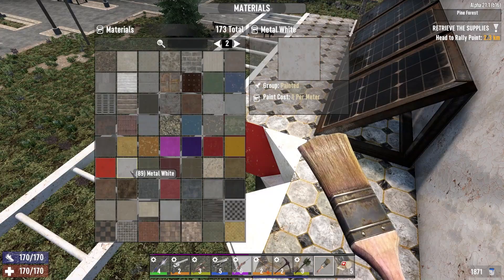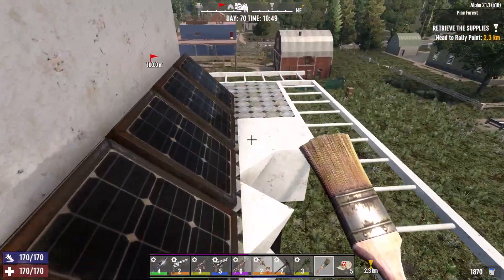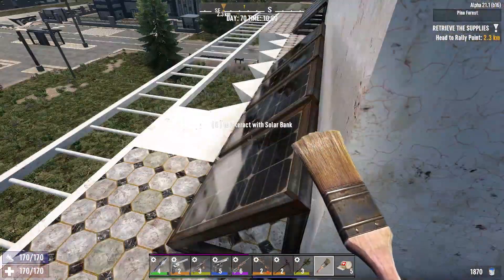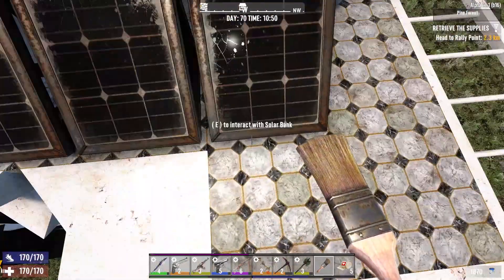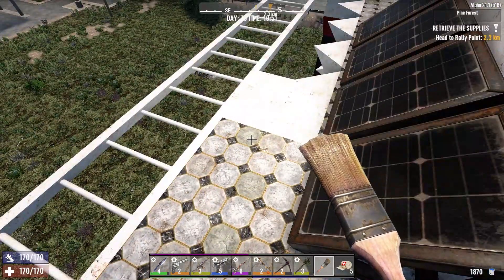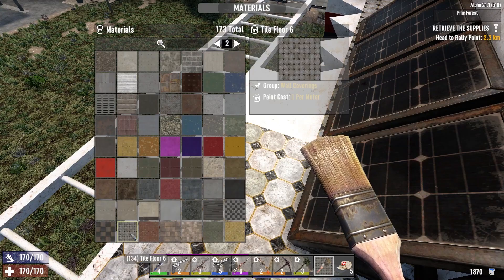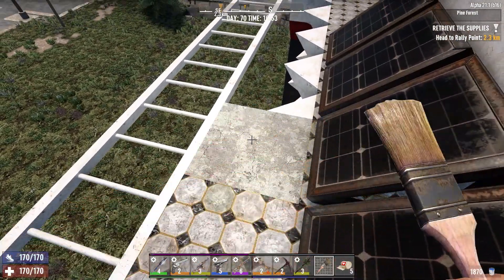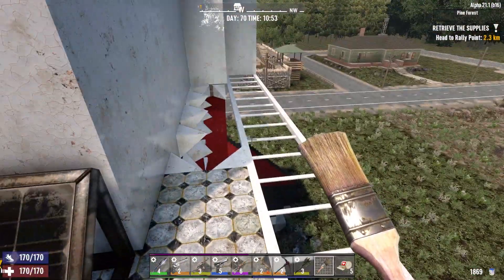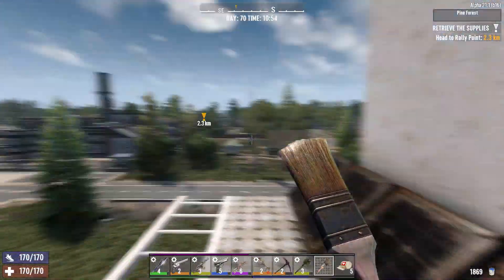I need to change it to white — just the front. I don't know about this floor, I really don't care for it but it's not bad. This one picks up the color, gives it back to you, and then you can just reduce it and paint it again.